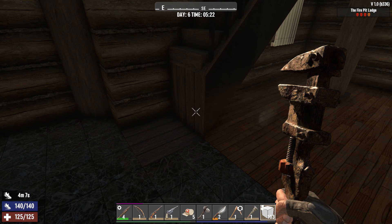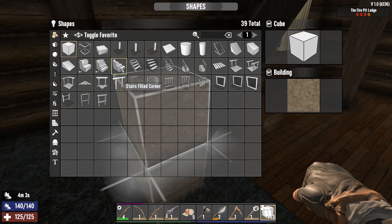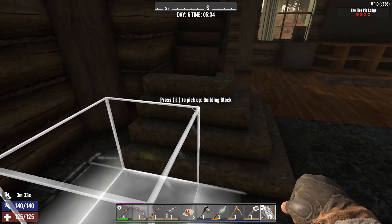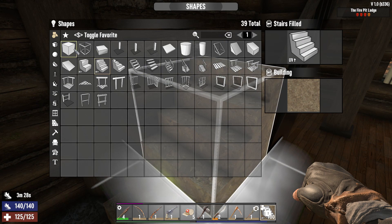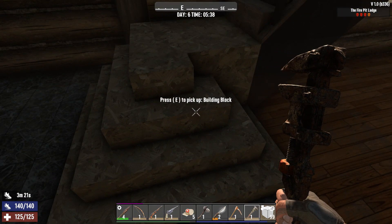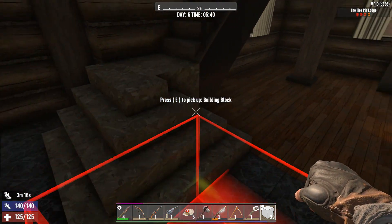Now let's put a different kind of stair here. The shape I want... is this going to work? I think that's kind of what I want, so let's do that. Like that. Because I want them to be able to get up there easily without breaking anything. That is not going to work, so it'll get stuck there.